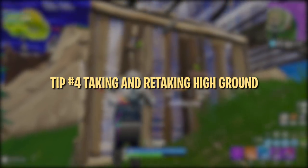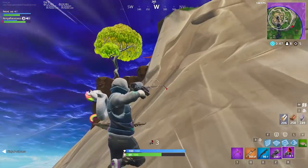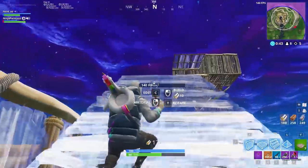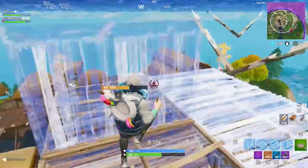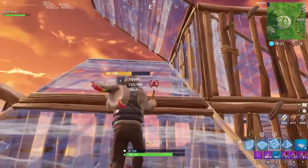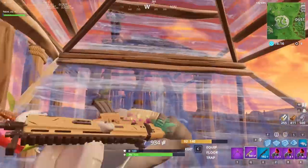The Grappler makes it look easy to take high ground, even from skilled players. Most players won't expect it, forcing them to react in the moment and giving you a chance to shoot or build on top of them. This trick is often one of the only ways to take high ground with no mats. The Grappler is also one of the best ways to take back the high ground from talented builders, even when you have no chance of outbuilding them.